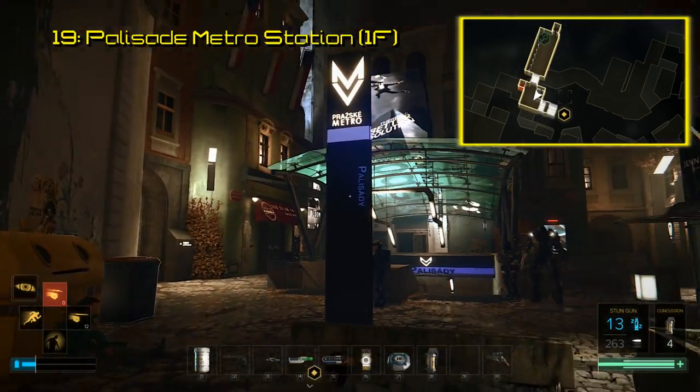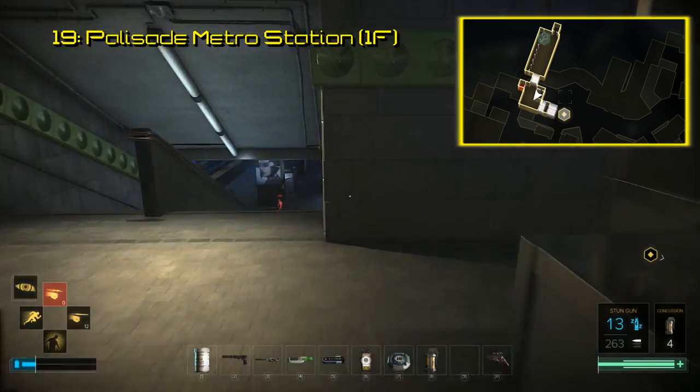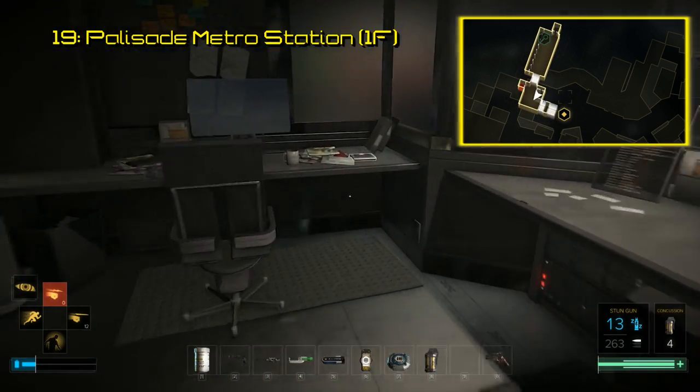On the northwest side of Prague is the Palisade Station. This is where you find Breach software number 19, in this metro station's security office. Pretty straightforward — it's on the desk.